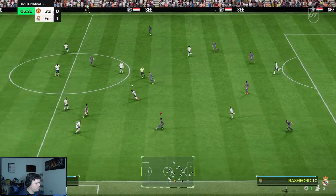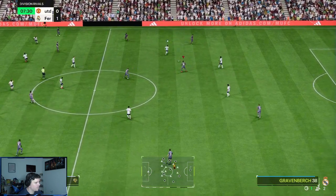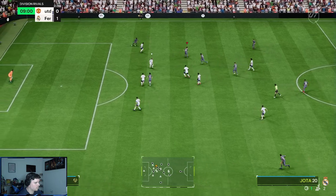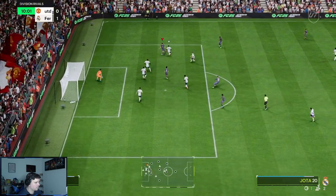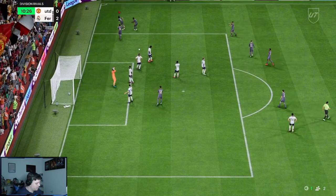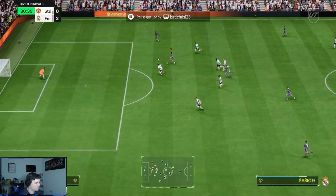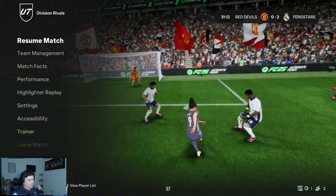I've just realized Gabriel is wearing number five when he's actually number six in real life — that's going to annoy me. Obviously Palmer couldn't get number 20 — I'm pretty sure I gave that to Jota instead. That's two nil — a bit lucky there. Obviously a bit fortunate with the shot getting through, but I like the movement. I should have just shot normally there, I think that would have been a goal.